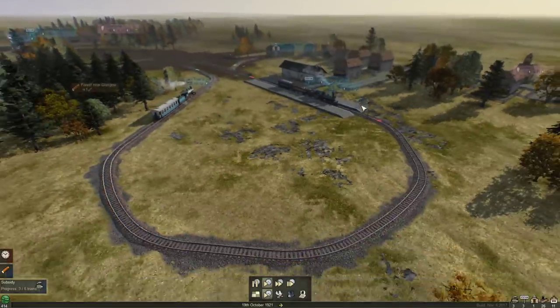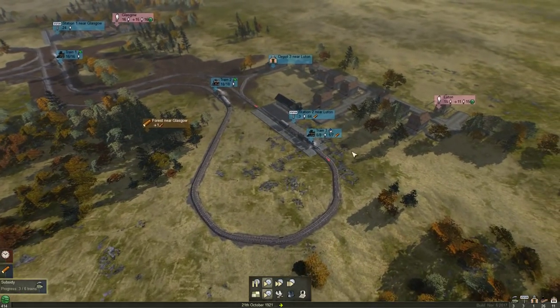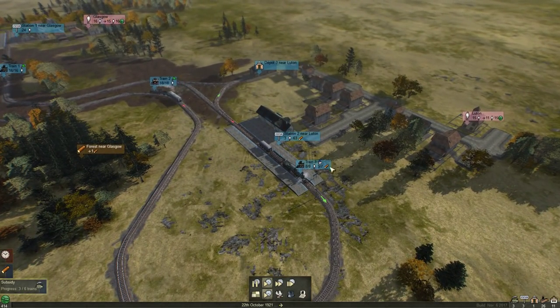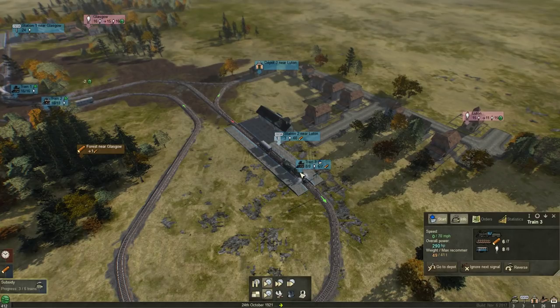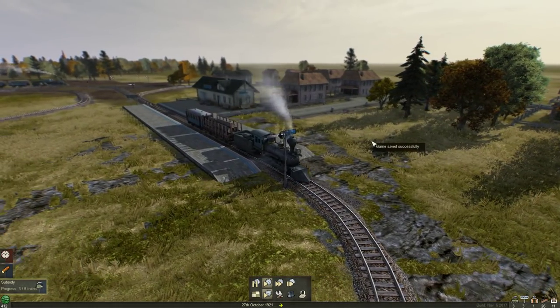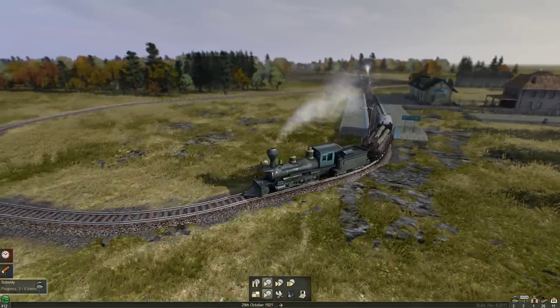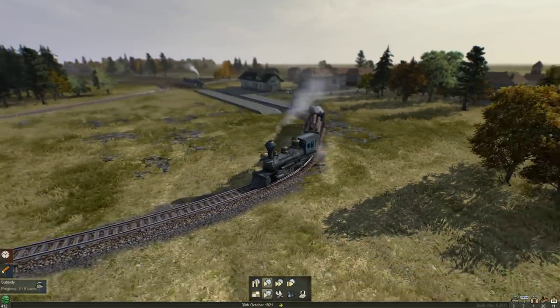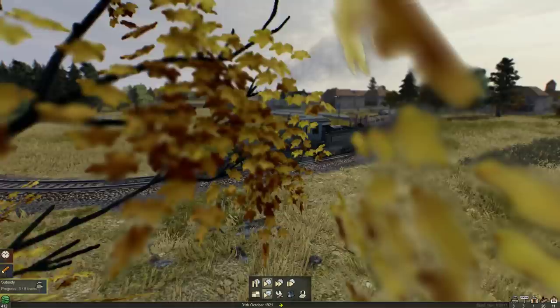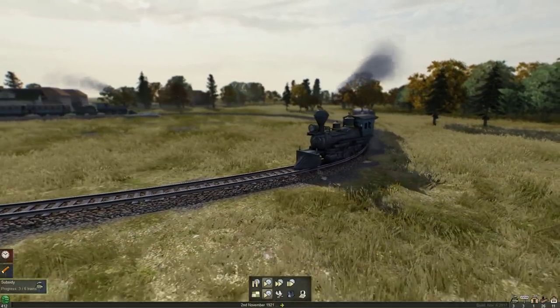It's going to pull up on the train station here at Luton - Luton train station. Load up with passengers and wood. That's full now, it's got seven wood and eight passengers. Choo choo. Look at that. Nice. This game is so easy to get a good screenshot of - it just looks so good. Mashinky.